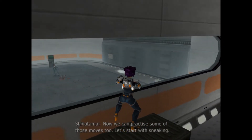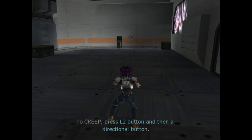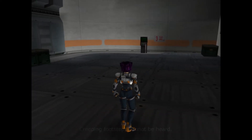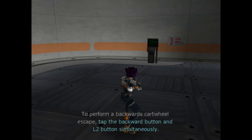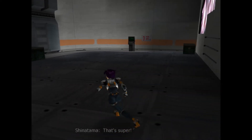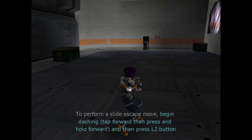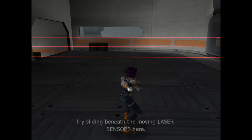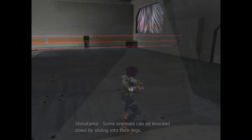Now we can practice some of those moves too. Let's start with sneaking. That was perfect. Now let's try some acrobatics. That's super. It's also important to learn how to slide. Let's practice by sliding under these moving laser sensors. Some enemies can be knocked down by sliding into their legs.